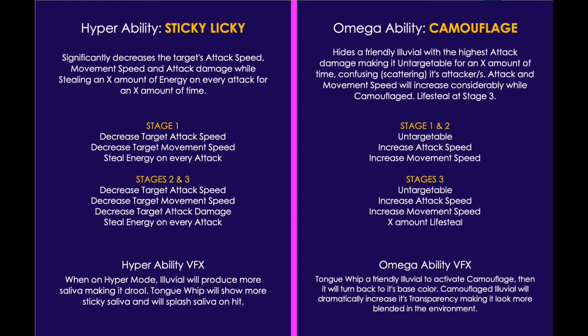The Omega ability is Camouflage, which hides a friendly ally with the highest attack damage, making it untargetable and giving them increased attack speed, movement speed, and a bonus life steal on Stage 3. That's it from me, guys — thank you so much.